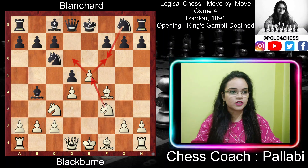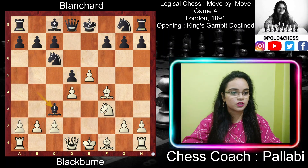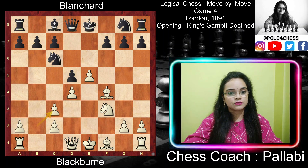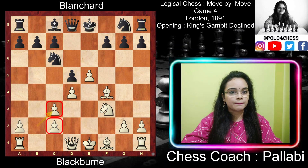After e5, Black played Bishop takes c3 with check on the king, wanting to create doubled pawns in White's position. Black captured the pinned knight, which actually released White from the pressure of being pinned, and Black moved another piece instead of developing others. White captured bxc3. Now there are doubled pawns in White's position, but White can play c4 later and exchange the doubled pawn with Black's d pawn. Also, the b-file is now open for the rook to dominate.